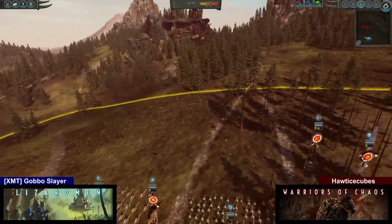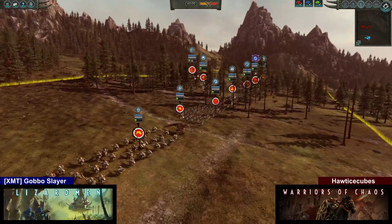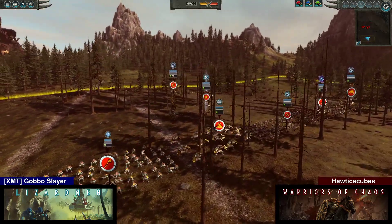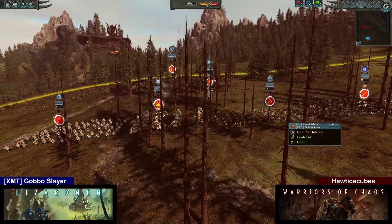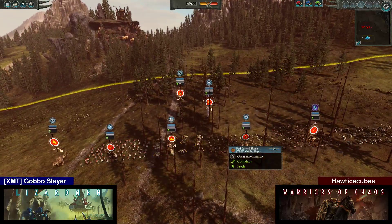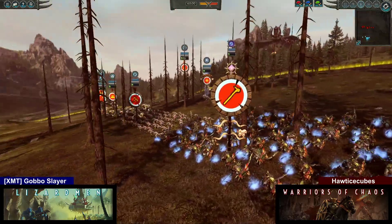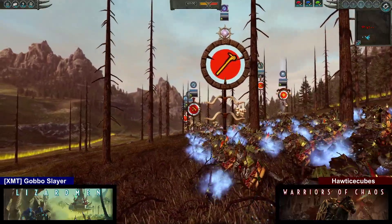Lay it on us, man. What do we got here? Going over the infantry rather quickly. We have a single Saurus Warrior, we have a single Red Crescent Skink, we have one Temple Guard — the Art of War Star Chamber Guardians — and now we have the Cavalry 2.